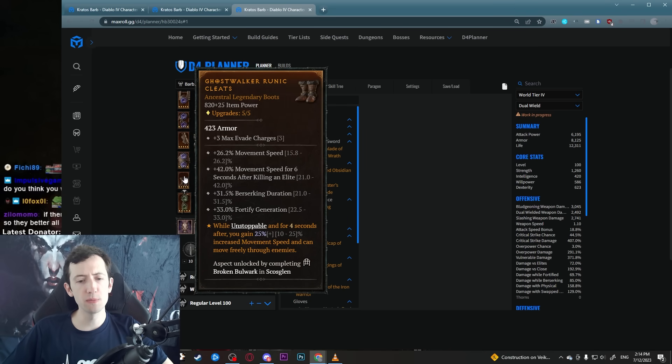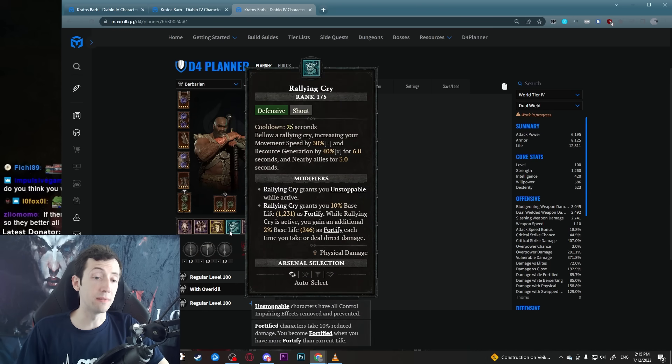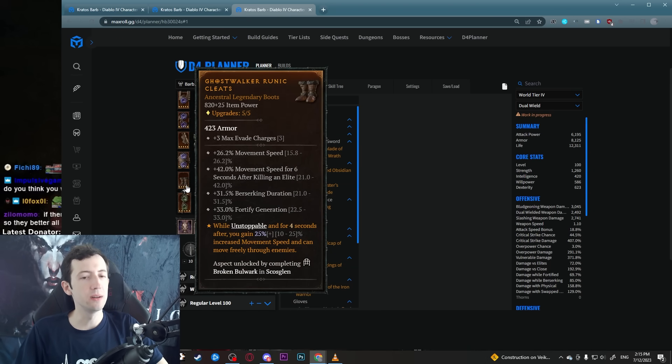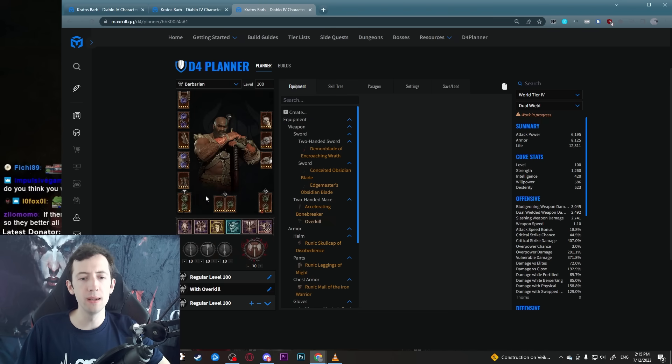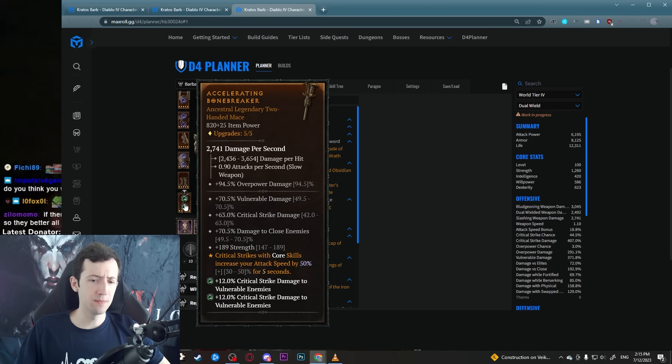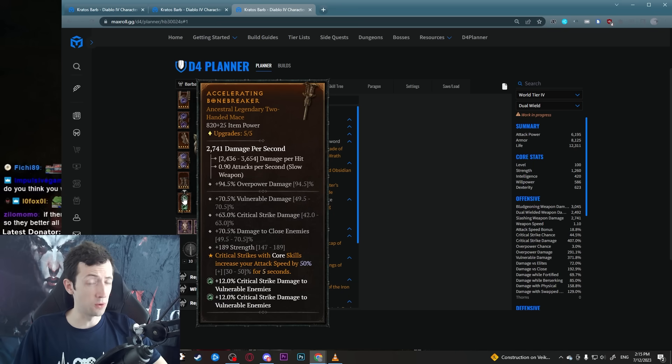We also combine this with the Ghost Walker aspect on the boots — that's another 25% movement speed and you can walk through enemies. It just feels really good with those boots. Again we have the combo with Iron Skin Unstoppable and Rallying Cry, so you have this buff nearly all the time. Next up we have the Might aspect because we use our generator once every 6 seconds for Walking Arsenal anyway, so we get basically free 20% damage reduction — very powerful.